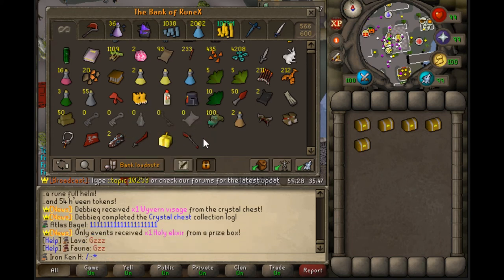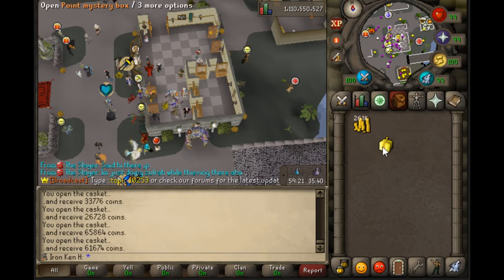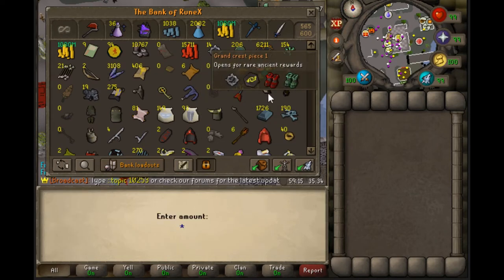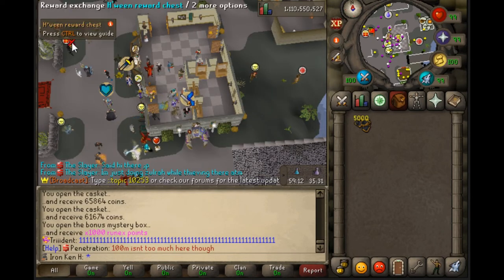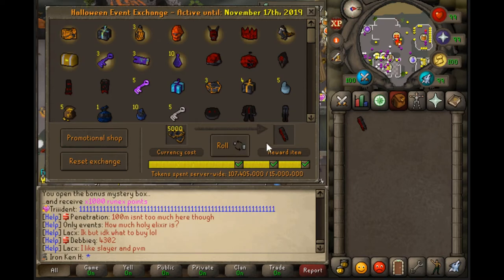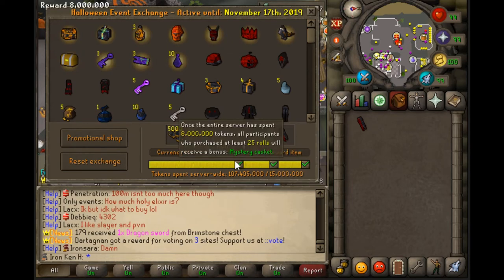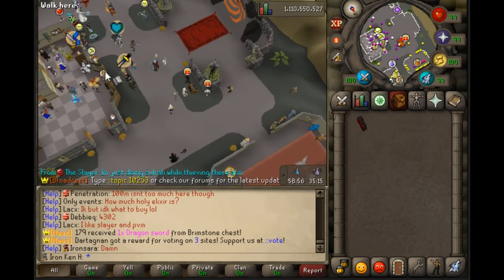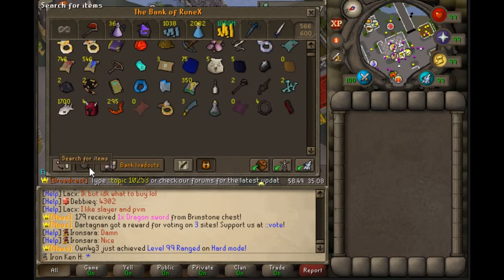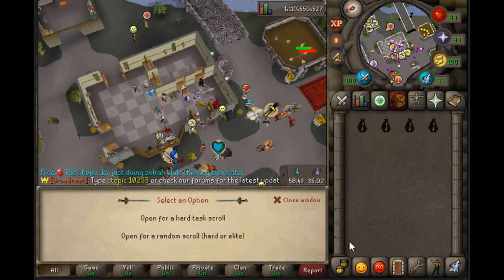Someone just cleared the Crystal Chest collection log — that is quite a feat. I'm not going to be home when the event ends, so it really doesn't matter that I'm rolling. I'm nowhere near the 25 rolls needed to get the Casket Box and Chest. I still have more Master Task Bottles and there are clearly Elite Tasks I can complete.